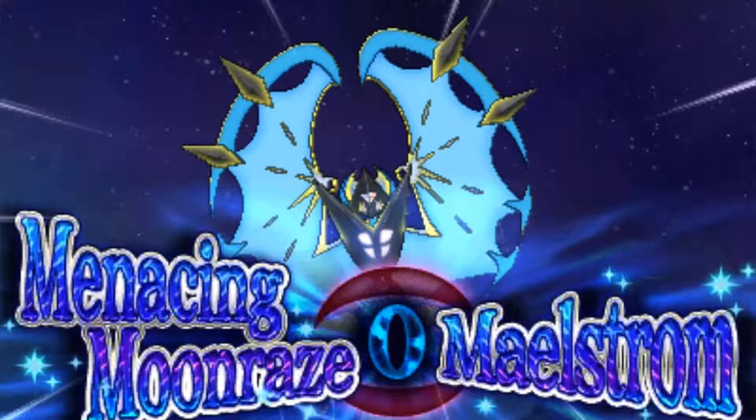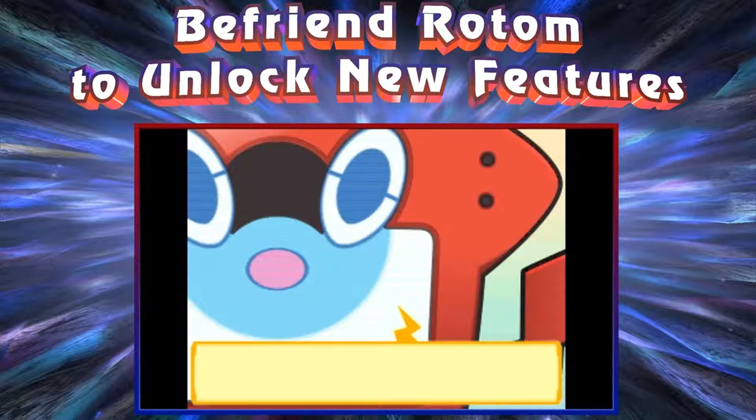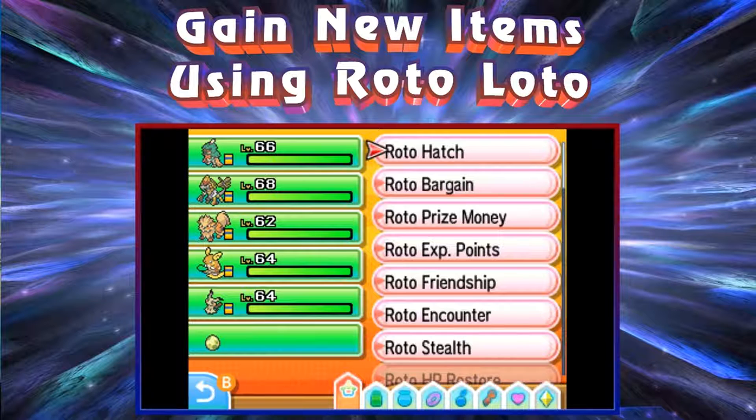Along with that, they showed that Rotom Dex is going to be getting a power-up. The first thing is that you'll be able to unlock new features as you befriend Rotom — as you talk to him, interact with him, that kind of stuff. It seems he'll be giving you items, and he'll also be having abilities like O-powers, such as hatching experience, money, and all that kind of stuff.